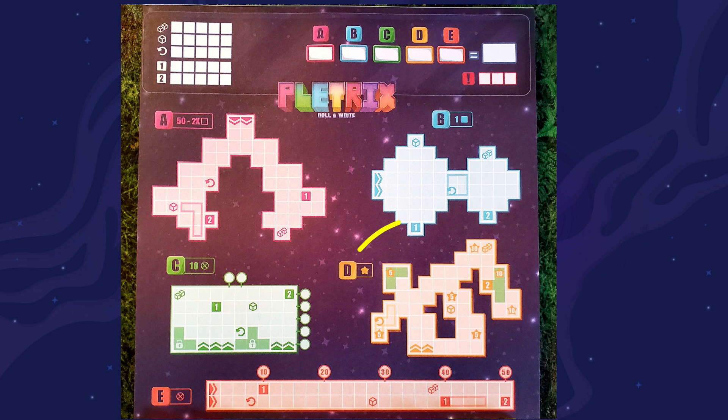Area D, the yellow area, is an unconventional scoring area. The points are clearly laid out with five-star and ten-star areas, so you actually need to reach those squares and fill them out. This is also about efficient shape placement, but really you want to fill in as few squares as possible — it's almost like a race, starting in a certain area and reaching to get all those point squares filled in.